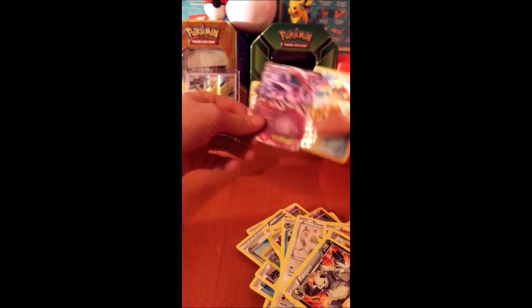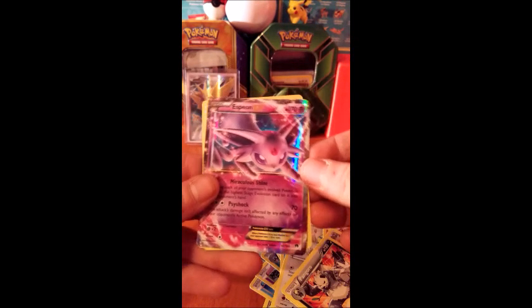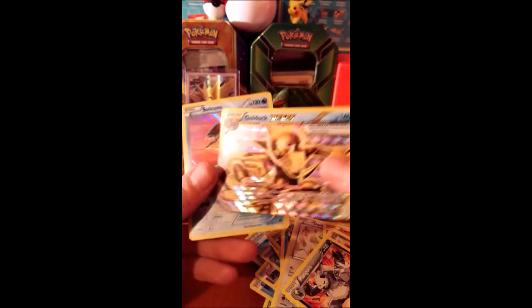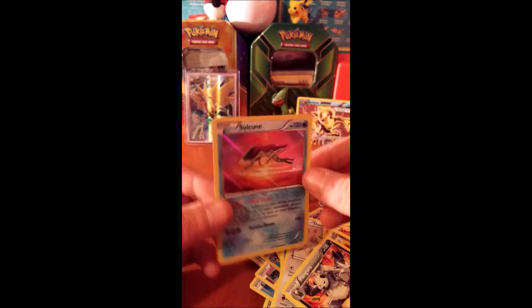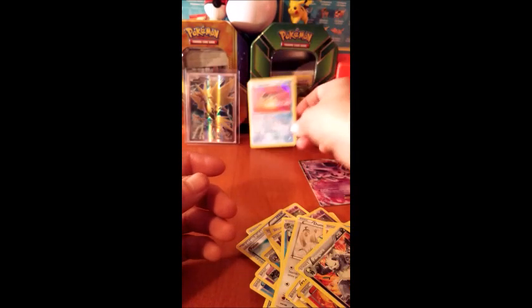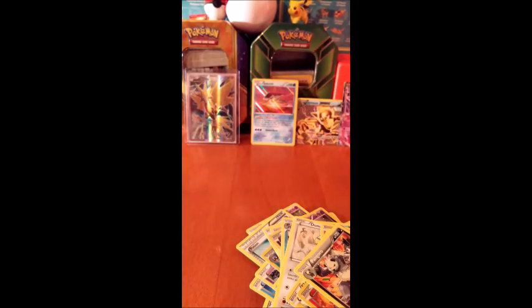Let's do a little quick recap of what we got here. We got the Espeon EX, we got the Golduck BREAK — awesome — and we got the Suicune holo. Awesome guys! Like, share, comment — don't forget to subscribe if you like the channel and the videos. Alright guys, peace!